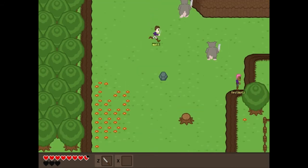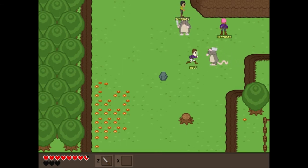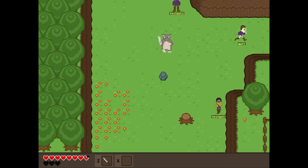Also on display here is some close combat. The enemy rats aren't the quickest of enemies, so the player can get in close with a knife and then get out before being damaged, if the player is quick enough, of course.